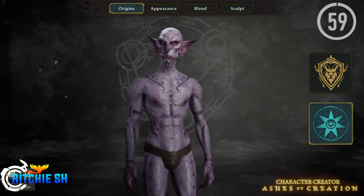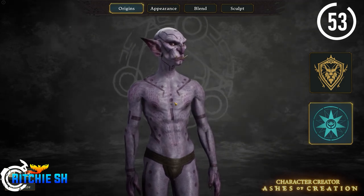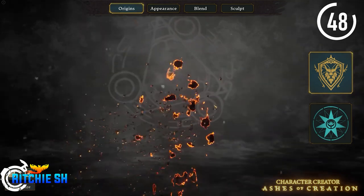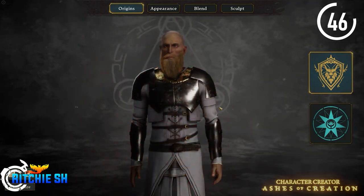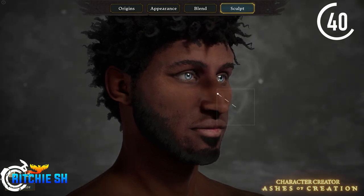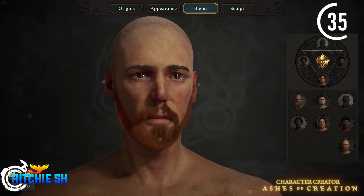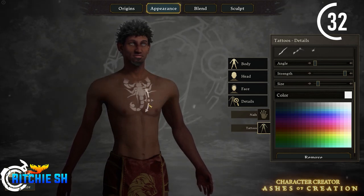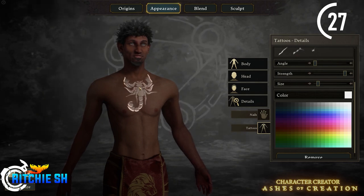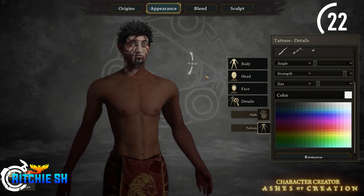Starting that countdown, the first thing we got a look at is the character creator for Alpha 2. This thing is absolutely amazing — it has more character customization than I've seen in a lot of MMOs and it is far from complete. We saw the majority of the Kalar Human in this. We saw the sculpting features, which allow you to pick certain points on the face and move them around to your liking. There's a blending feature that blends multiple presets together, and there's your traditional sliders to change up how you want your character to look. The amount of detail that's gone into this is absolutely amazing and I can't wait to see more. That character creator preview took up the majority of the live stream, being 40 minutes long.